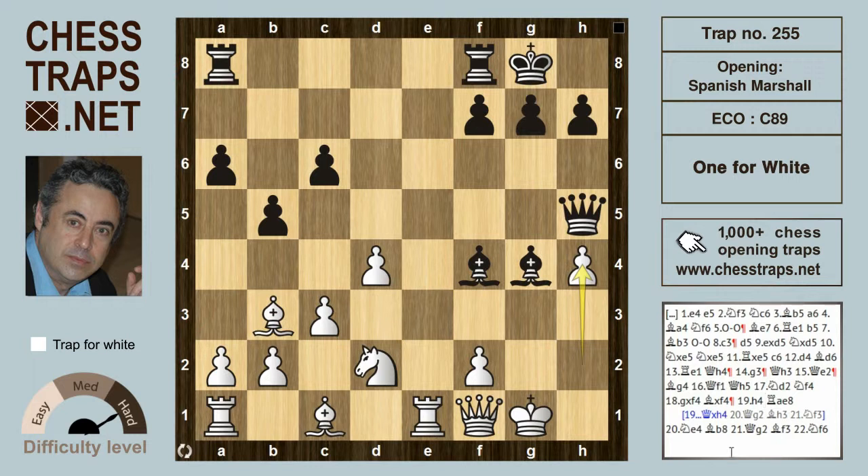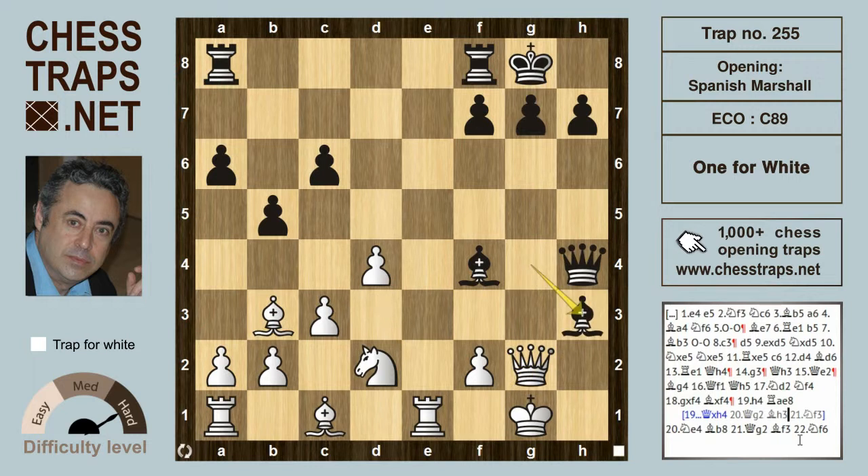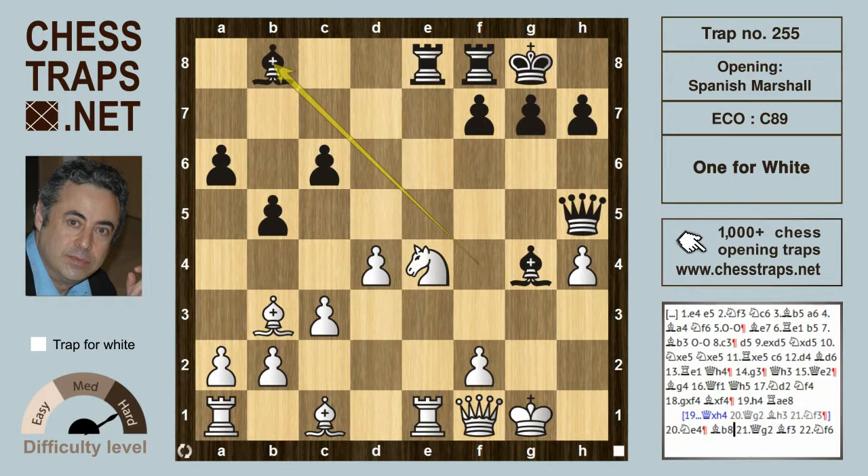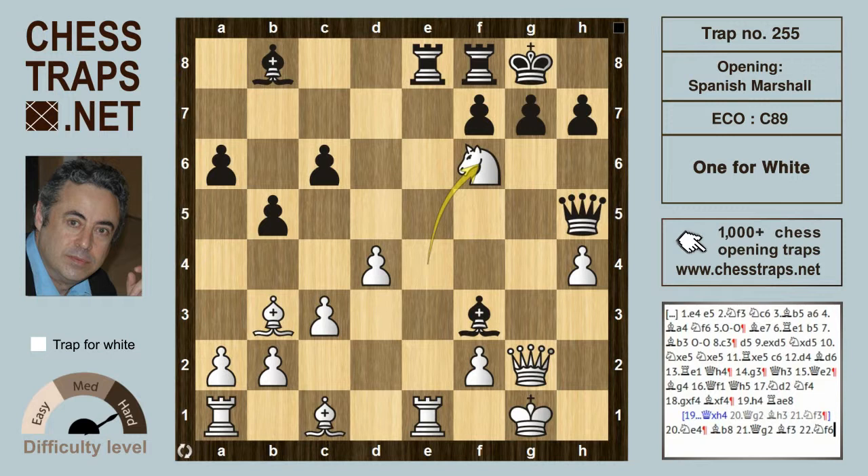And in this position, Black can go wrong. If Queen takes on h4, Black's best response, then White can just about hold with Queen g2, because if Bishop h3, then White can play Knight f3 which hits the Black Queen, and White is more or less holding this position. Going back, if instead of Queen takes on h4, Black tries Rook ae8 first, then White can get some advantage with Knight to e4 — White is actually close to winning. Now holding the position and challenging the bishop on f4: if the Bishop retreats back to b8, then Queen g2 sets a little trap, because if now Bishop to f3, then Knight to f6 is check, Queen, Rook, with the pawn on g7 pins — and this one is winning for White. So this trap in the Marshall Counter-Gambit is called 'One for White.'